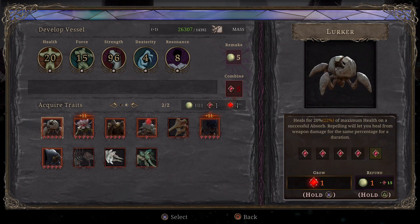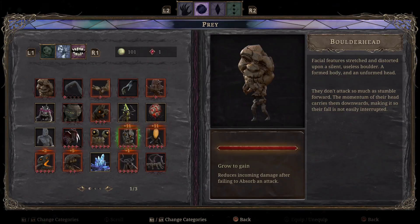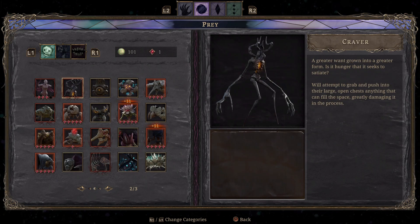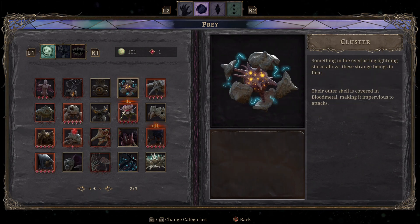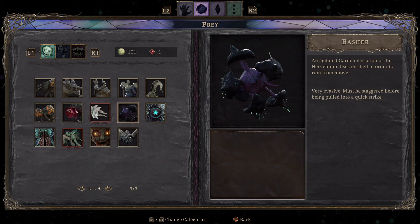Not all enemies have traits, but you can see which ones do in the inventory or settings — mostly on the right side. For example, this one doesn't have a trait. Traits are mostly found on hunter prey, though there are some normal enemies that have them too. You can also see the lore of each prey, which is pretty cool. Not all enemies have a trait anyway.